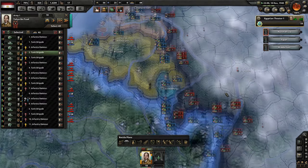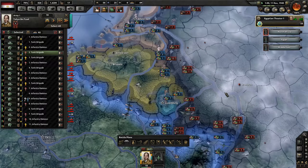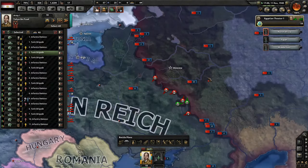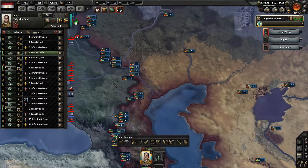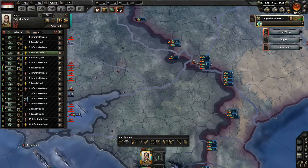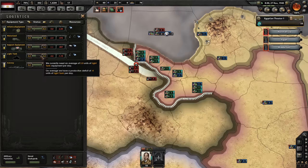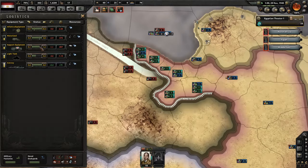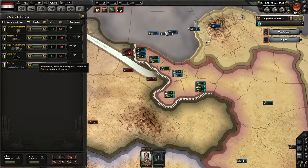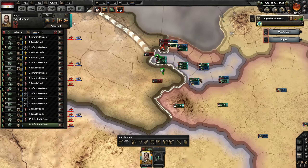France is getting punched, the Netherlands is getting punched, the Soviet Union is still holding on to Stalingrad — they haven't lost it yet. We currently need an average of five tanks a day, and we're not making enough. We're barely making anything at all here.